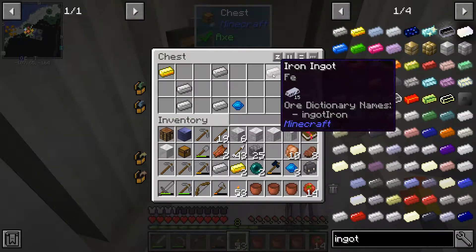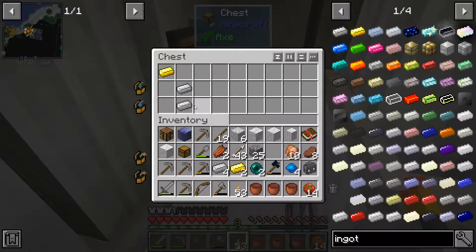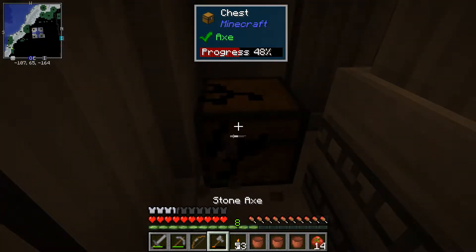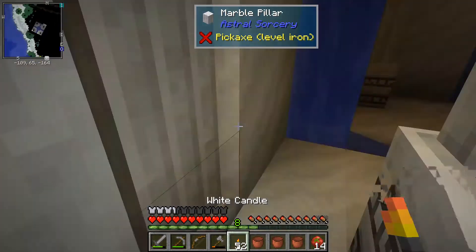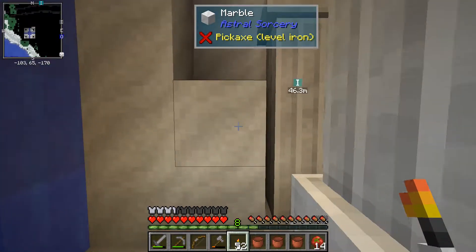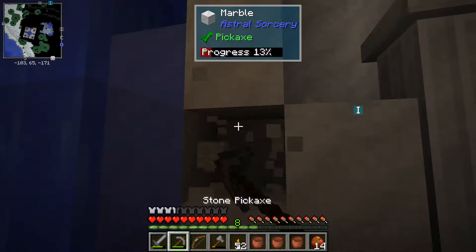I'll take that. Looks like there was a zombie in here. Alright, we have ingots - nice. So now I have the ability to make gold casting cast plates, whatever they're called.